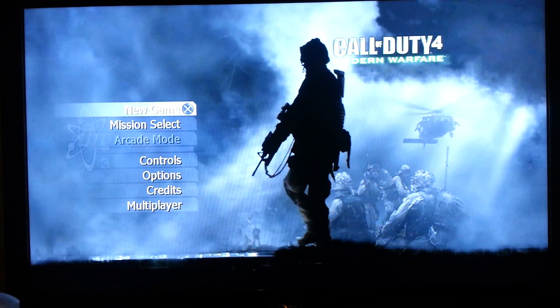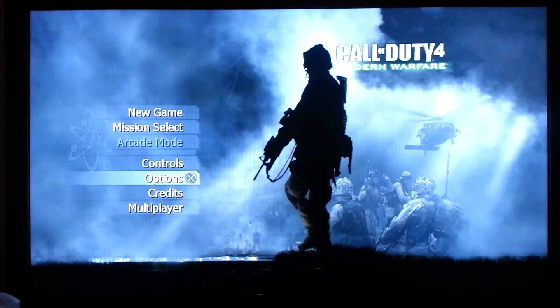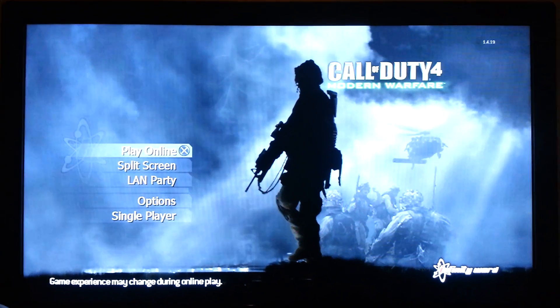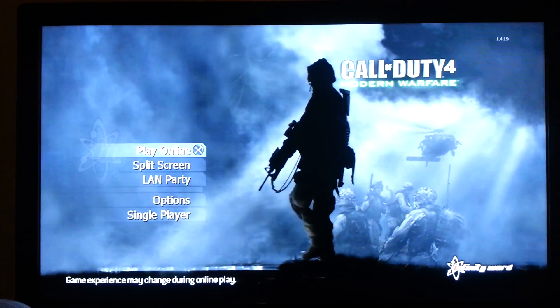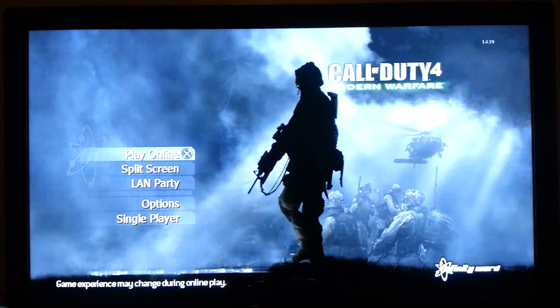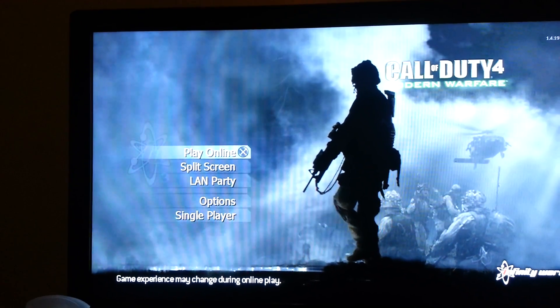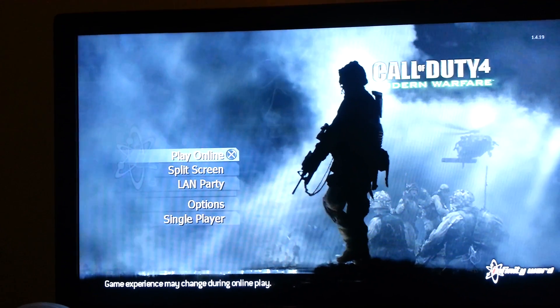But if you want to play online, here's what you have to do. Once you go through all of the screens, scroll down to where it says Multiplayer. And remember, this is while your router is turned off. I don't know what's going on — whether it's hackers trying to take down the game — but go to where it says Multiplayer, and before you click online, turn back on your router.